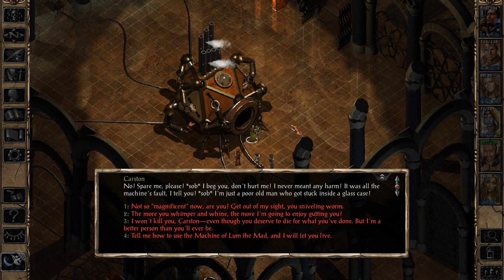No! Spare me, please! I beg you, don't hurt me! I never meant any harm! It was all the machine's fault, I tell you! I'm just a poor old man who got stuck inside a glass cage! Not so magnificent now, are you? Get out of my sight, you sniveling worm! The more you whimper and whine, the more I'm going to enjoy gutting you. I won't kill you, Karsten, even though you deserve to die for what you've done, but I'm a better person than you'll ever be. Tell me how to use the machine of Lum the Mad, and I will let you live.